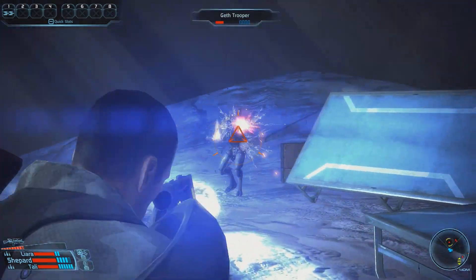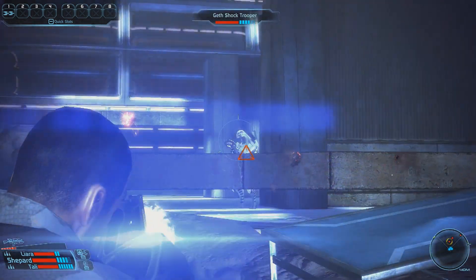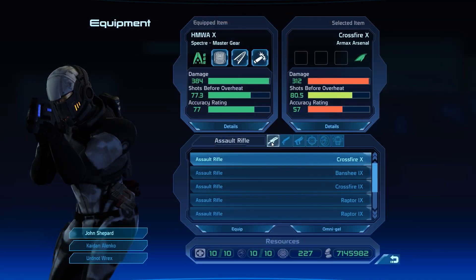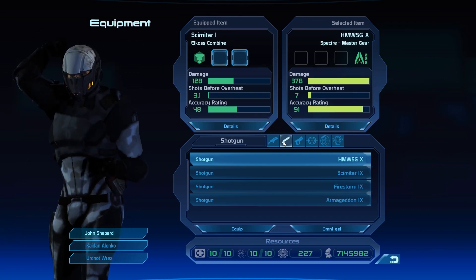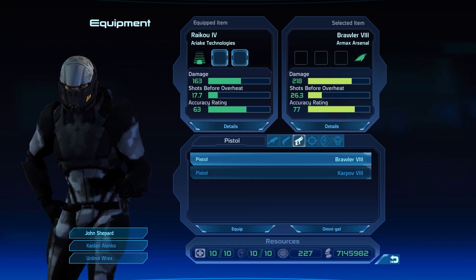Welcome back to Mass Effect. My name is Pete, and today we complete a quick guide on how to get the best weapons in Mass Effect 1 — the Spectre Master Gear. With four different weapon classes and over 40 different guns, Mass Effect 1 offers a wide variety of firepower for every play style.